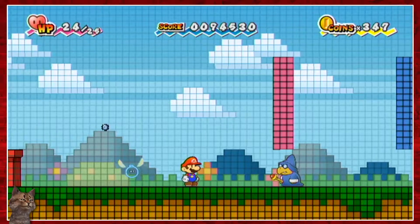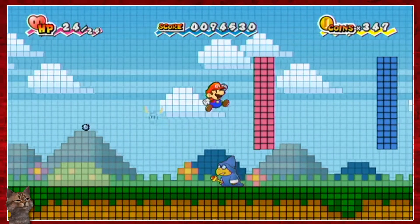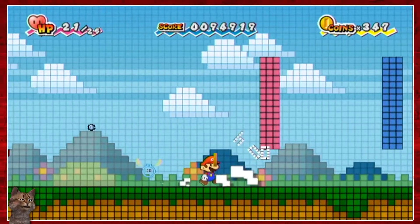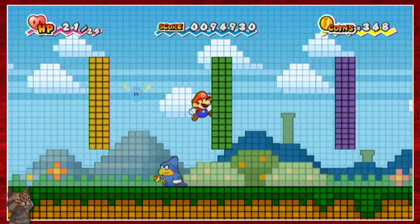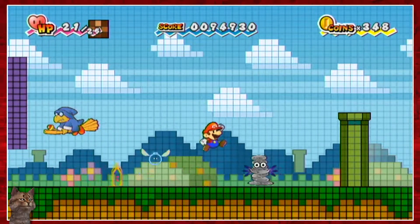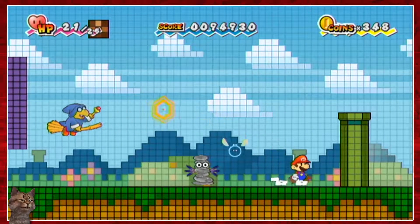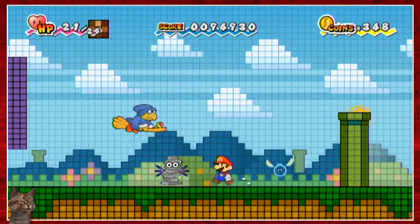There's another item back there. If I can possibly... I can't use Tippy because Tippy is missing at the moment. Are there more enemies? There are a few more enemies. Let's see if — oh god, let's avoid that thing. Let me see if I can possibly get more enemies on screen, but no.